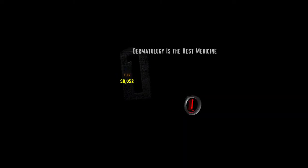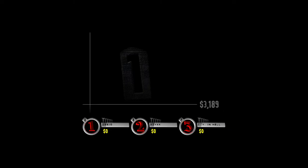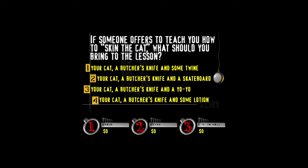Well, aren't you lucky — I'm about to show you some skin. Layer one, hit that buzzer and let's check out the cash for this one. The category is: There's more than one way to skin a cat. $3,189 if you can nail this one. If someone offers to teach you how to skin the cat, what should you bring to the lesson? Your cat, a butcher's knife and some twine; your cat, a butcher's knife and a skateboard; your cat, a butcher's knife and a yo-yo; or your cat, a butcher's knife and some lotion?